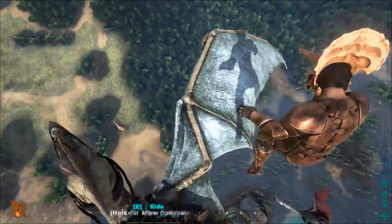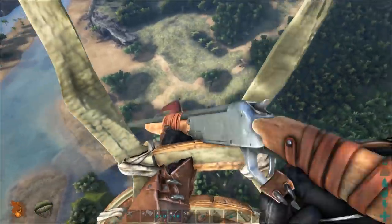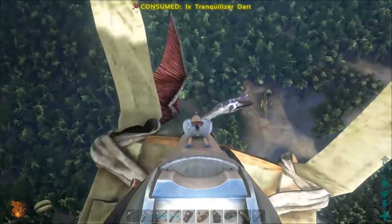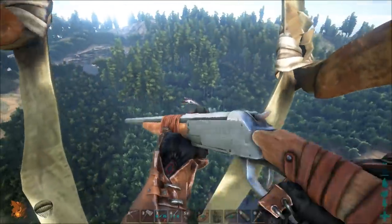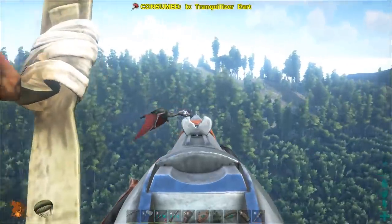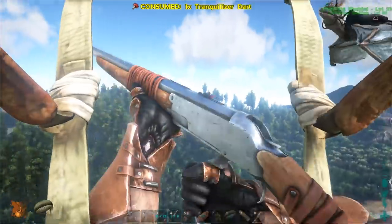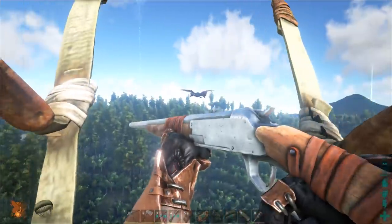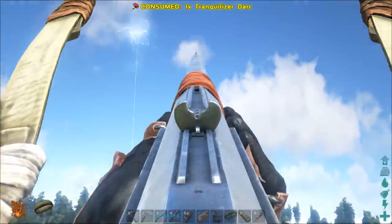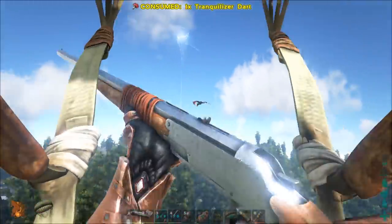Method 3: fly above it, parachute off, and shoot it on the way down. Good luck with this. It's hard to hit at a distance, and the darts seem to have a shorter range. The biggest problem is, when you do manage to hit it, it flies off and leaves you floating there. If you're lucky it might fly back to you, but more than likely it'll fly out of range. By the time you get to the ground, you've probably lost where it's gone. Without being able to use a scope, it's really hard to hit, so you're going to waste a lot of narco darts. You might hit it two or three times before it flies away, and you'll have to repeat this over and over.